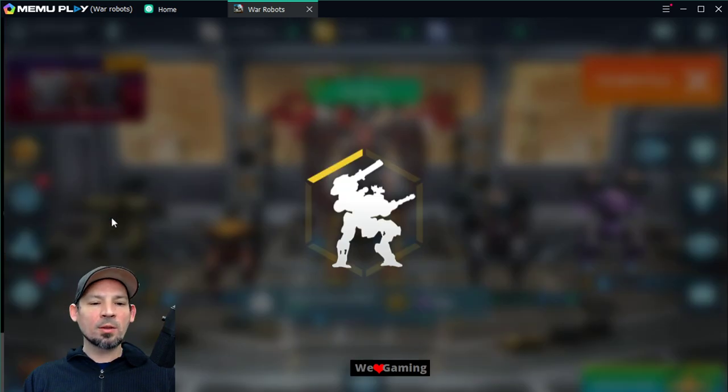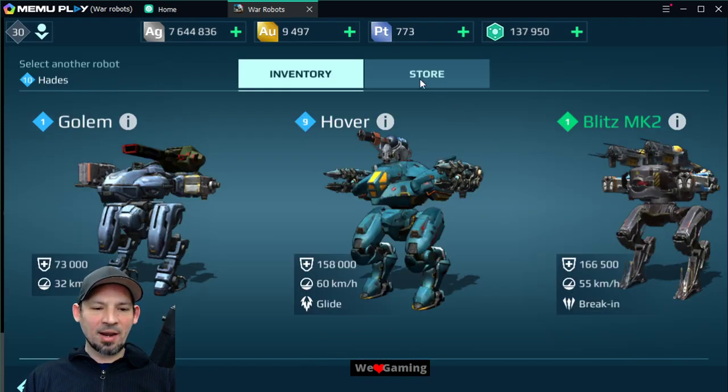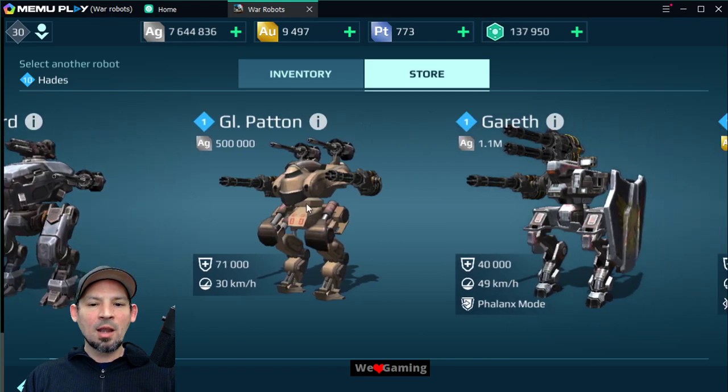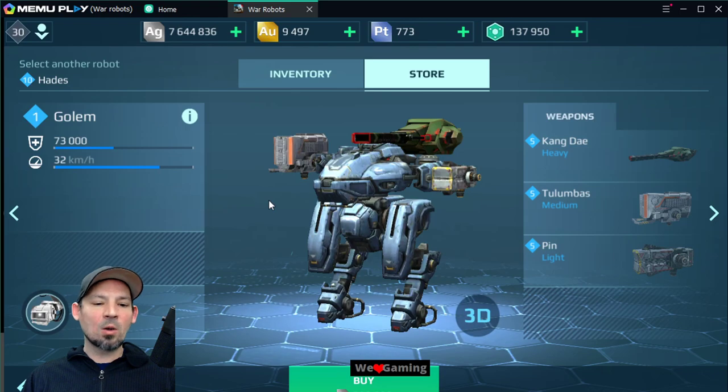Golem is back for one week only. Remember, these robots are expired — they've been removed from the game and they're no longer available. So Pixonic decided to put these back in for one week only. You're gonna be able to go into the dealership, or the store, and buy this thing for 500,000 silver. Even if you're like 'I'm never gonna use that,' you might as well get one because it's a limited edition, it's removed from the game, not everybody has one — it'll be cool to have in your hangar.